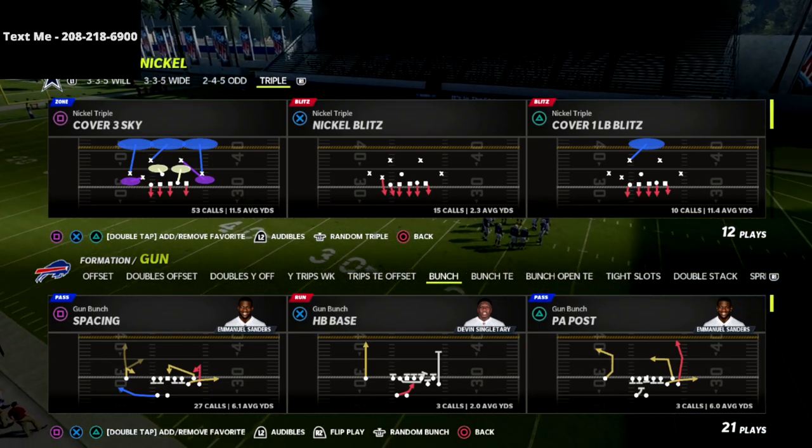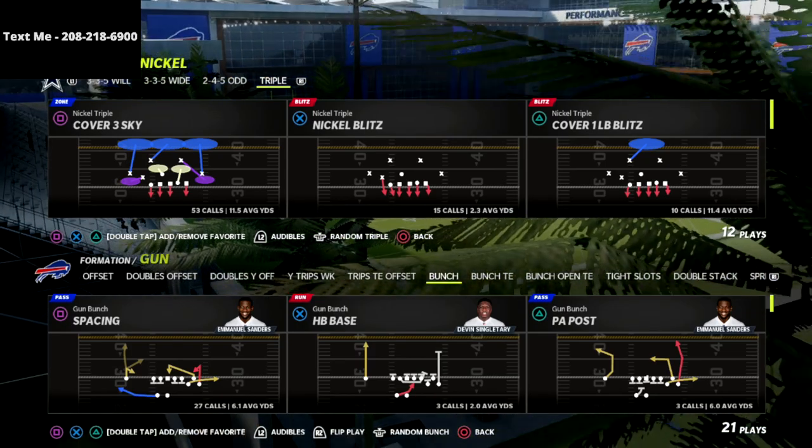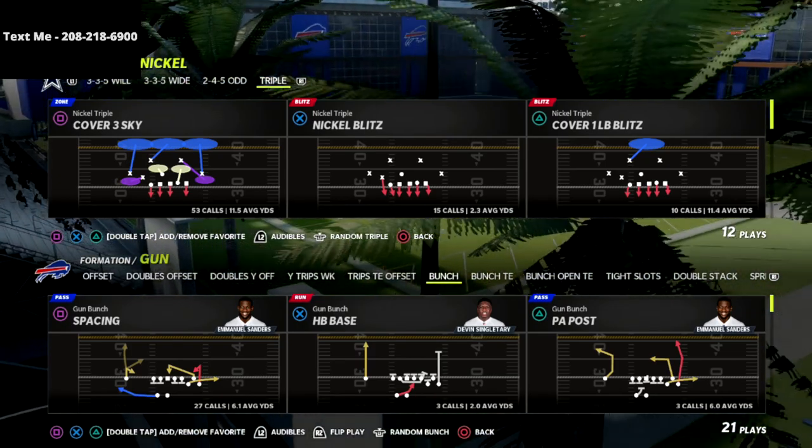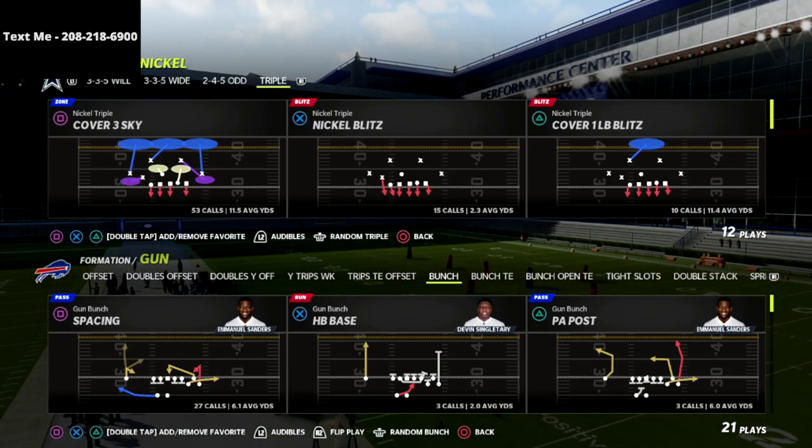In this video I'm going to show you one of my absolute favorite blitzes in the game — it's a five-man pressure out of the nickel triple formation. This is very effective against pretty much anything you're going to be facing online. I really like this blitz, can't wait to share it with you, so let's jump into the video.